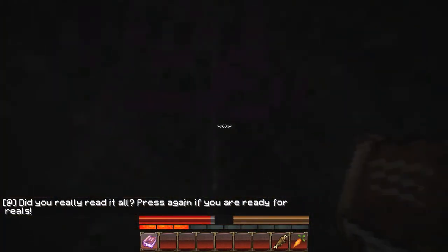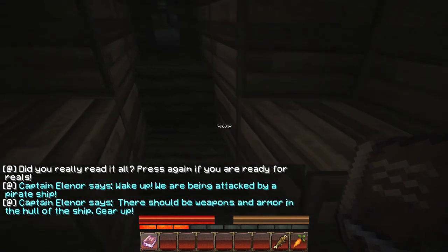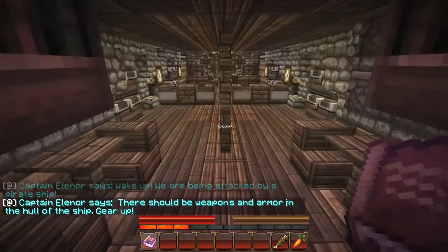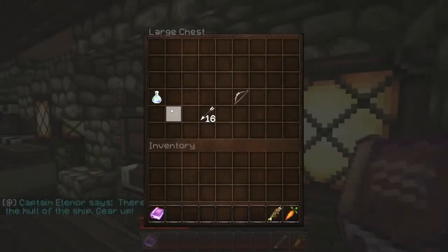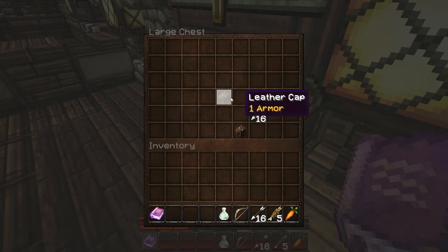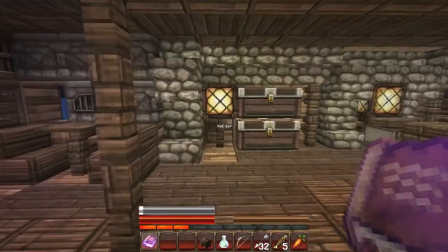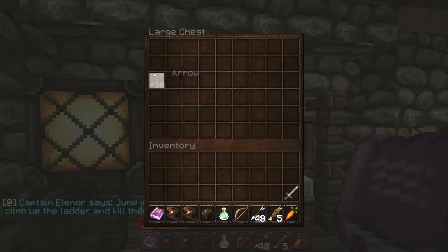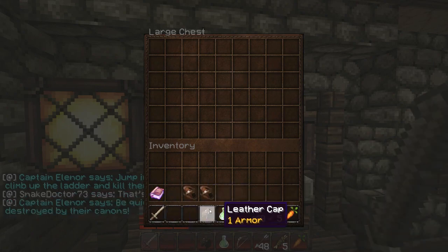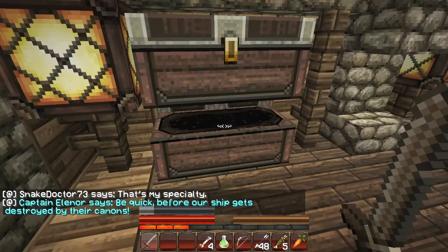Yeah, we're ready. Captain Eleanor says, wake up — we're being attacked by a pirate ship. There should be weapons and armour in the hull of the ship. Gear up. Power arrow and bottle of enchanting. More rotten flesh and some armour — that's where they have the armour. Sword as well. Let's put the arrows in.